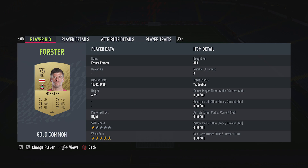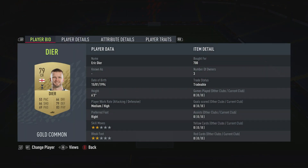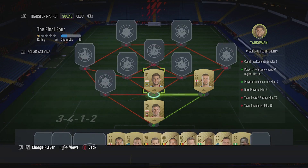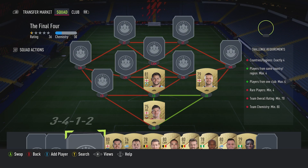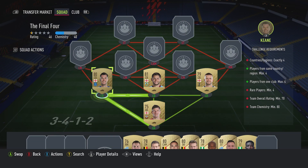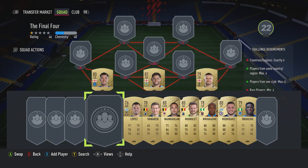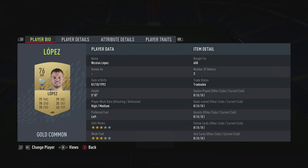In goal we've got Fraser Forster for 850 - plays for Southampton in the Prem and is English. The center back is Eric Dier for 700, plays for Spurs in the Prem and is English. Center back in the middle is James Tarkowski for 750, plays for Burnley in the Prem and is English. Center back on the left is Michael Keane for 500, plays for Everton in the Prem and is English.